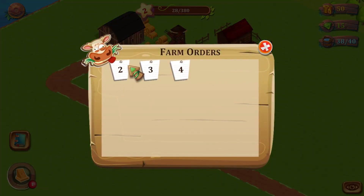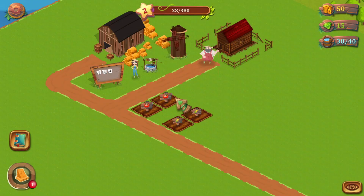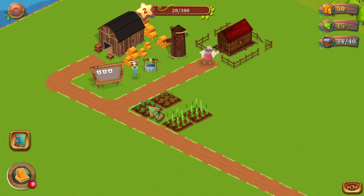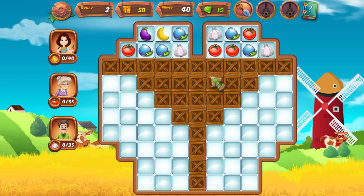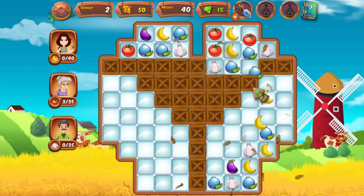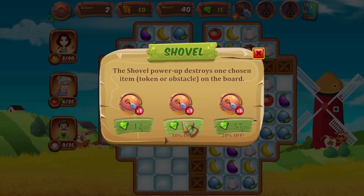We're going to have to fulfill some orders first. Let's check out order number two — to start this order I need 40 bananas, 35 garlic, and 35 tomatoes. I'm going to plant some more tomatoes. We can water everything at once — that's not too bad. Then you just wait a few seconds and you can harvest everything at once as well. Now I think we should be able to do the order. Every order looks slightly different — here we've got a completely different layout from before and there's a little shovel that will let me destroy obstacles. If I want to use the shovel again I would need some diamonds, and currently the 32 diamonds pack is 10% off.